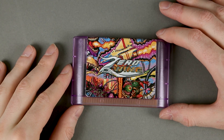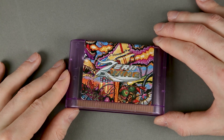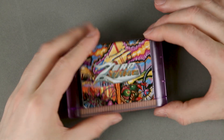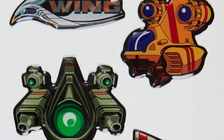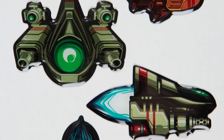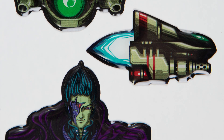The cartridge has a more evident silver border around the title. The stickers once again feature the logo of the game, the player's ship in two perspectives — I think one is an enemy and the other I'm not entirely sure about.